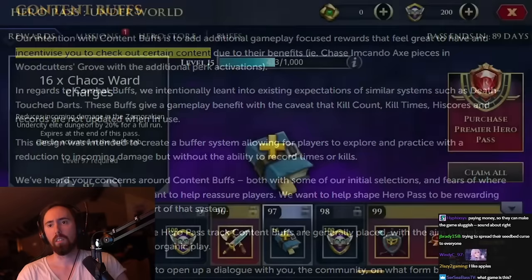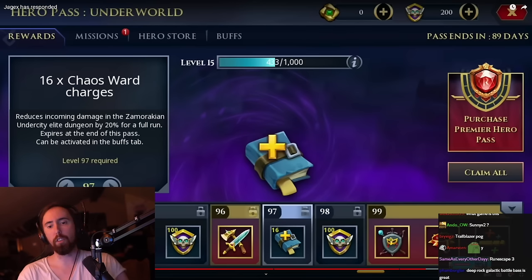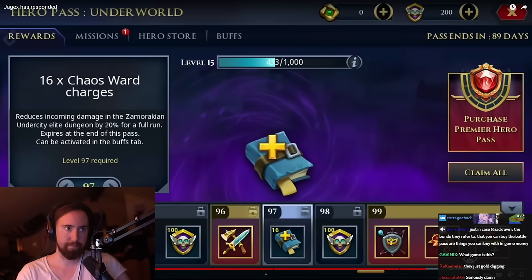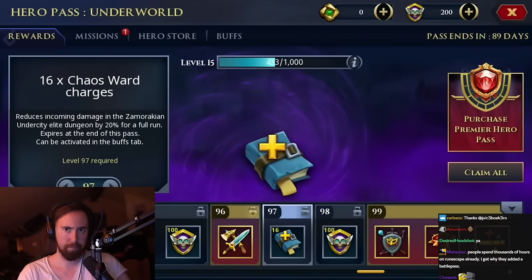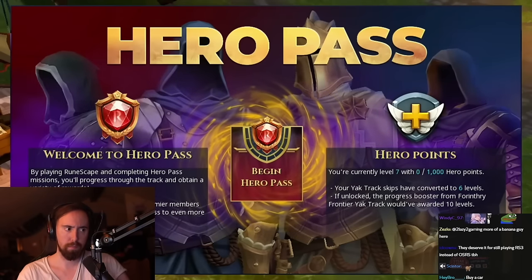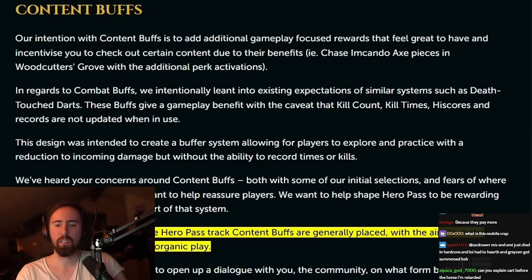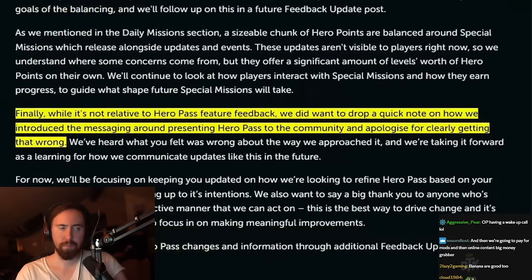The content buffs for chaos ward and trailblazer were controversial. Jagex says they were meant to incentivize players to check out certain content — but really, they're incentivizing people already checking out the content to look at the battle pass. You're putting the cart before the horse. At least Jagex says they'll look at where these buffs are placed in the Hero Pass to move them earlier and reduce the FOMO feeling.